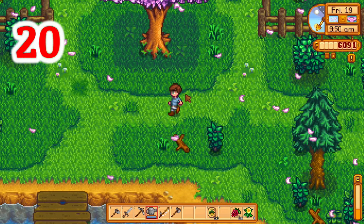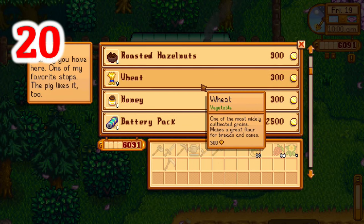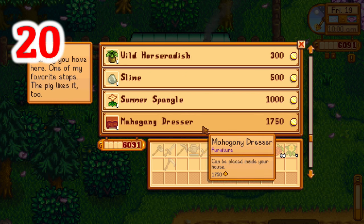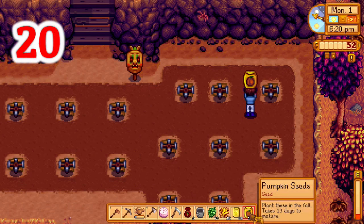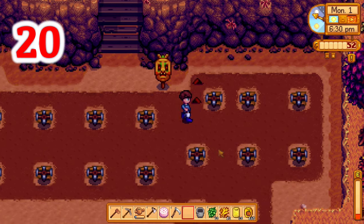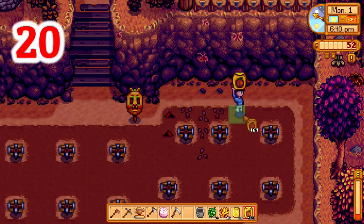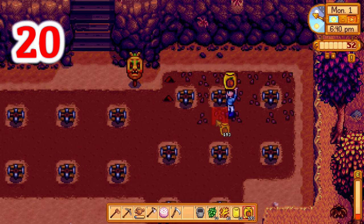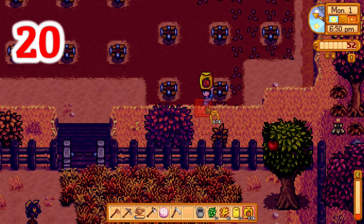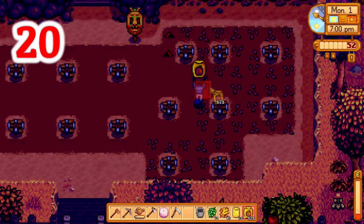Number twenty: the traveling cart. It can help speed up your community center run a lot because it offers many random and rare items. One of the most important things to watch out for is the rare seed — you can grow it in fall, and it takes almost the whole season to grow, but you can give it to the statue in the secret woods and get a star drop, which is extremely helpful. If you still feel like you need more tips, I'll link some other tips and guides videos in the comments and at the end of this video.